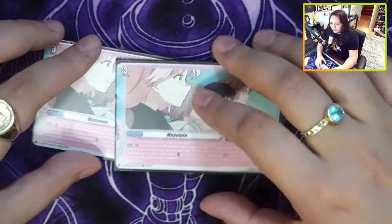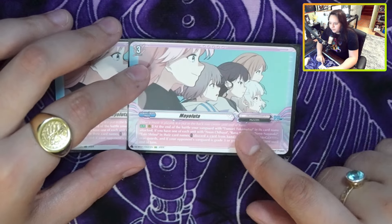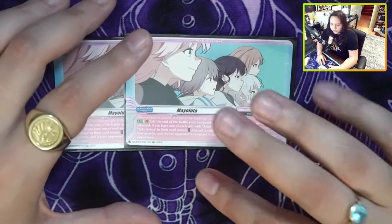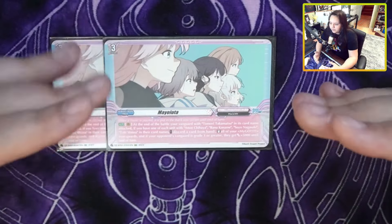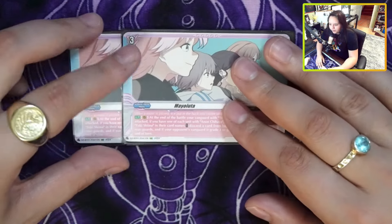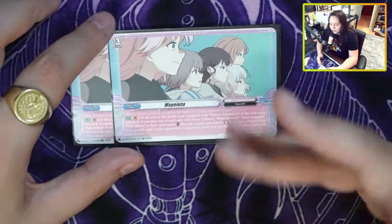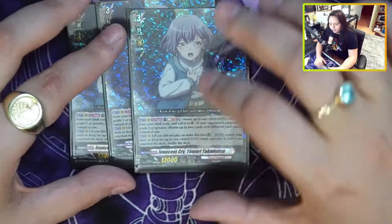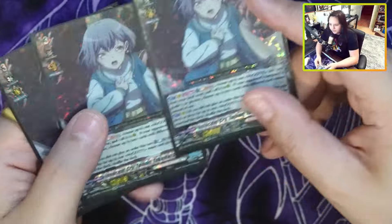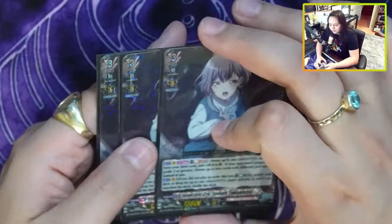Then we have the grade 3 order. At the end of the battle that the Tamari Vanguard attacks, if you have one of each unit on the field, you stand everything and they all get 5k. You do have to discard a card, but one of the units you stand gets drive checks, so you get one back. You really, really need Persona Ride — Persona makes this deck absolutely insane. You do have ways to find it, so it's not the end of the world. It's mainly not even so much for the Persona riding itself — it's for the soul, since this deck goes through soul quite a bit.